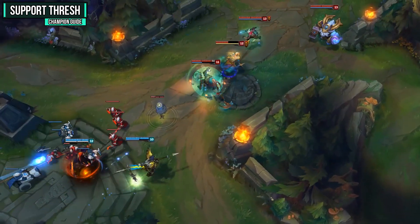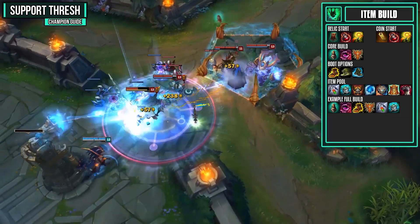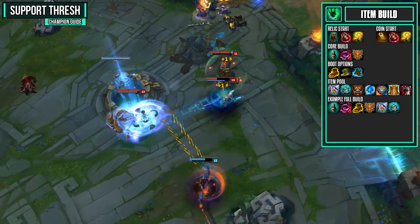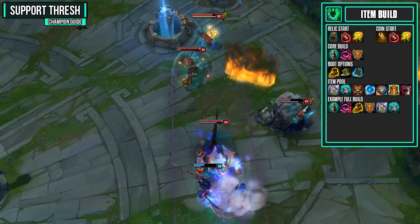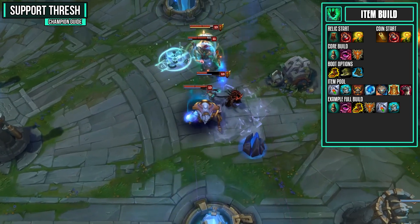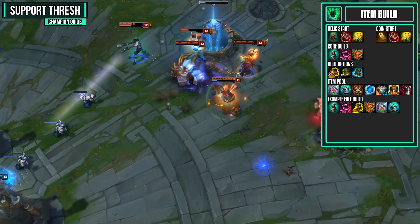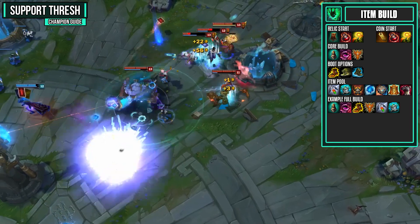Let's finish off this guide with the item build. Start with either a Relic Shield, health potion, and a warding totem, or a Coin, health potions, and a warding totem. For your core build you want to go for Face of the Mountain, Ruby Sightstone, and a Locket. This will make you a very tanky champion right off the start and you'll have an AOE shield from the Locket to help with any AOE ultimates. Usually rush Sightstone as soon as possible and then go right for the Face of the Mountain.